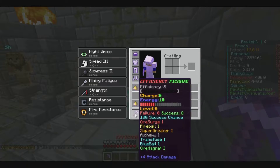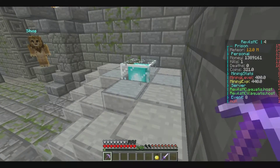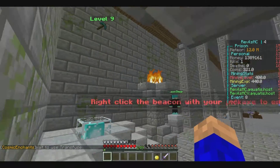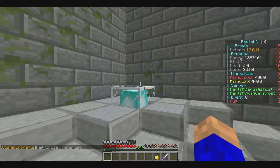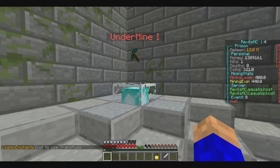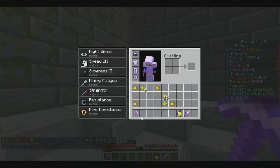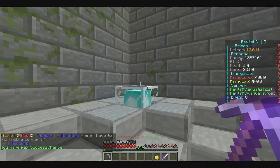Ore magnet — I already have it, so it should be 100. All righty. We're going to be able to get to level 10 with all this stuff. Hopefully we get an efficiency. Undermine — undermine's okay. It's a good way to get a lot of stuff if you need it. We're just going to add one of these 10 to it — make it 101. We only have one energy left on that bad boy.